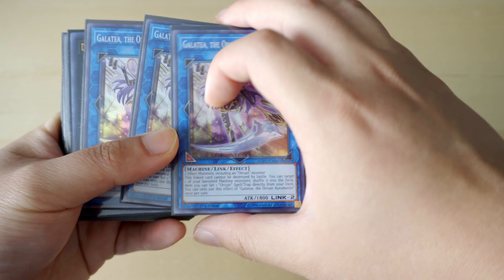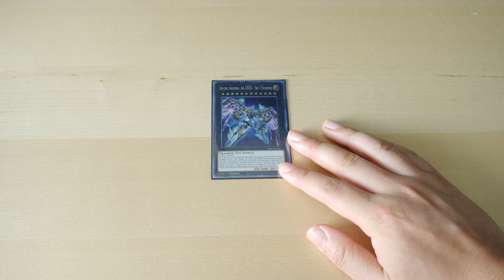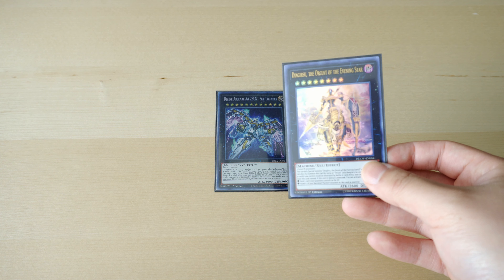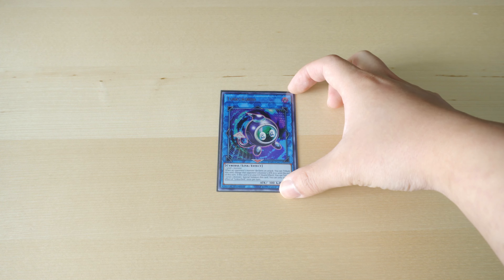Let's get into the extra deck. Starting off with triple Orcust Galatea — a lot of builds run two, and triple Dingirsu — a lot of builds run two of each, but this is a heavy Orcust build going for the grind game. We need three of each as much as possible because you run through them really fast. Next up, one Divine Arsenal AA-ZEUS — Sky Thunder. If your Dingirsu lives for a turn, on your following turn you can attack with it before going into your Orcust effects and locking into Dark, then layer Zeus on top. That does come up. Next, one Link Kuriboh — just for the Mech Knight Orcust combo, since it generates a token and you need a monster for that.